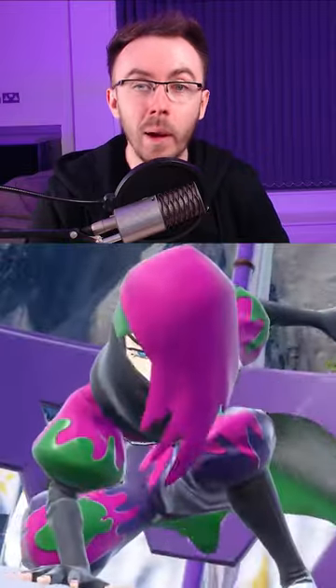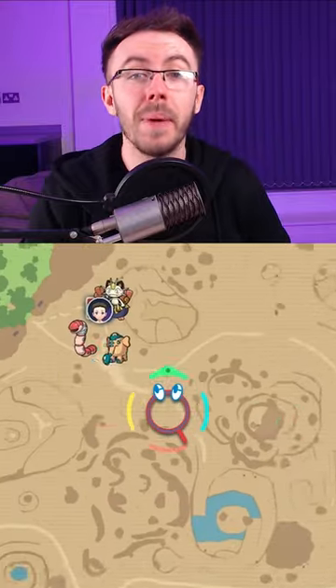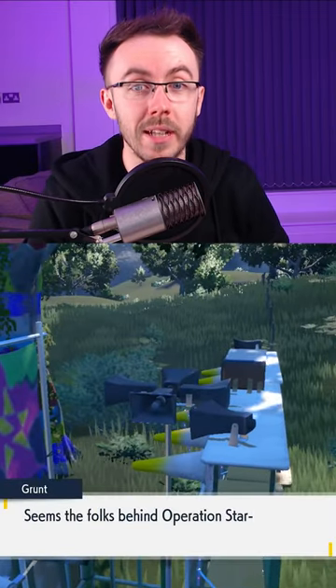Hey, Double Alpha Live here, and here's a quick rundown of the third Team Star encounter. If you head west from Lavincea, past the Orphorm Titan encounter, you'll eventually reach the Tag Tree Thicket, which is where you'll encounter your third Team Star base — a Poison-type base.